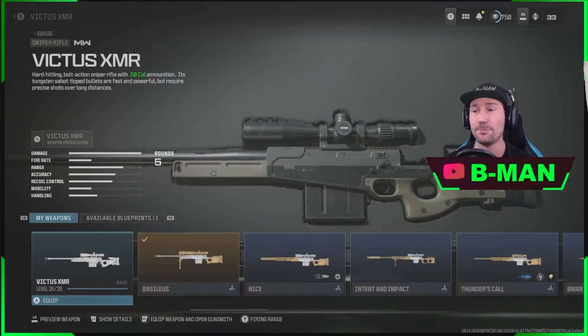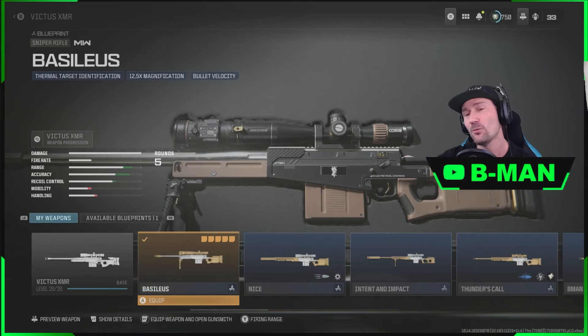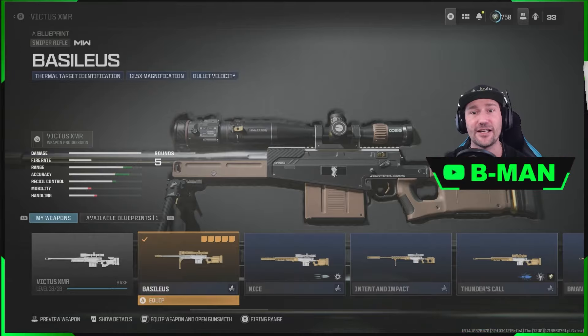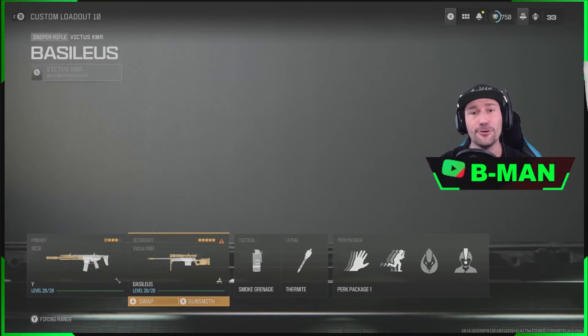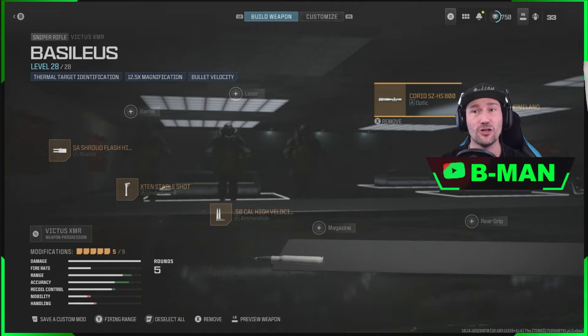You need to own a blueprint that has the Thermal Scope. With Ranked Play, any restricted item you're trying to bring in — the blueprint that you start from has to have that as an item for that blueprint. So as you see here, we have the Victus XMR and this blueprint has the Thermal Target Identification Scope on it. This is a blueprint we can make one from, so you need to own a blueprint that has a Thermal Scope as a base.